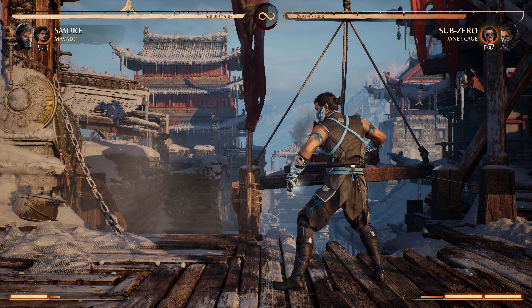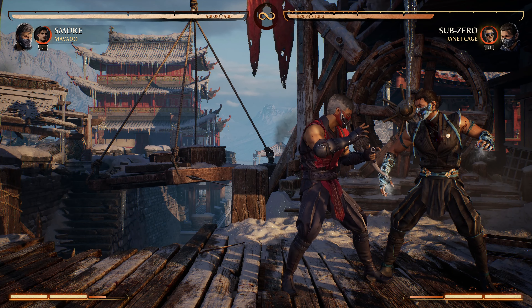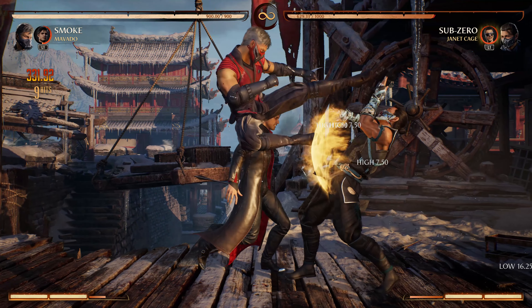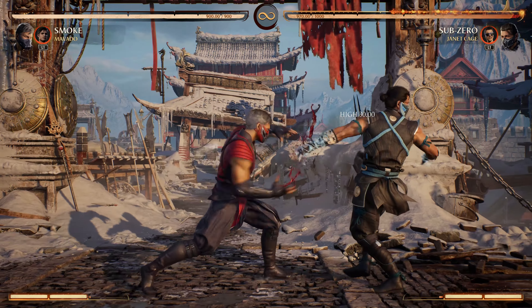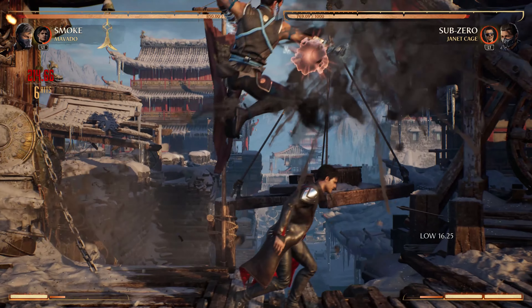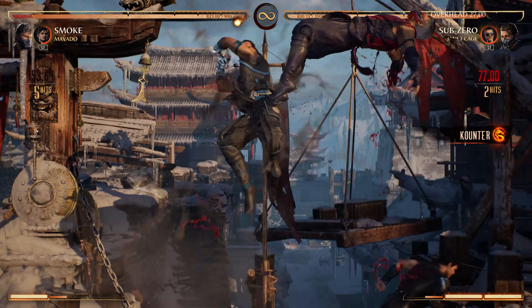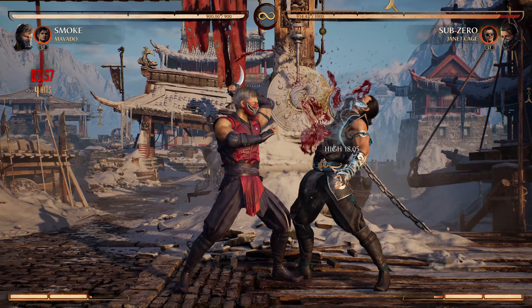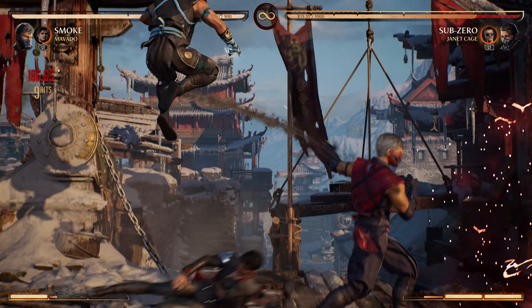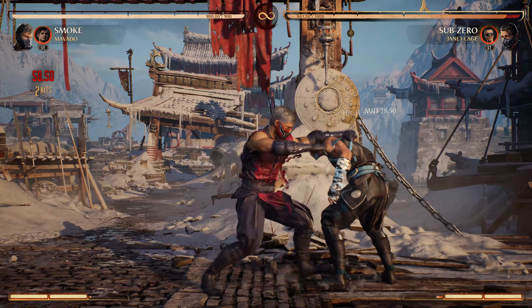One setup I've found is after a jump 1-1-2 knockdown, you can time the slide to make a forward 4 completely jailed during their wake-up, meaning that if they block the Movado slide, they cannot duck the forward 4, and have to take the plus frames or try to flawless block it. Since Movado hits right before Smoke does, it seems to armor break in this situation pretty easily. Unfortunately, it seems we can't really set up EX Smoke Bomb with the slide after a knockdown, because in my testing I couldn't make it tight enough that the EX Smoke Bomb was actually safe. If you call Movado early, the opponent is still able to jump or anti-air Smoke after blocking the slide. If you delay Movado to try to stop the opponent from jumping or anti-airing, they can just jump air-to-air Smoke before Movado even gets anywhere near them, and the slide will just go under them.